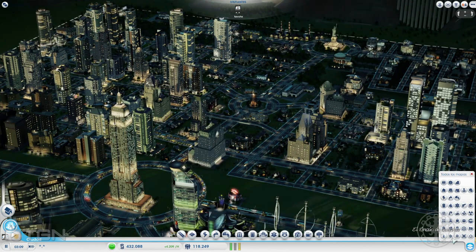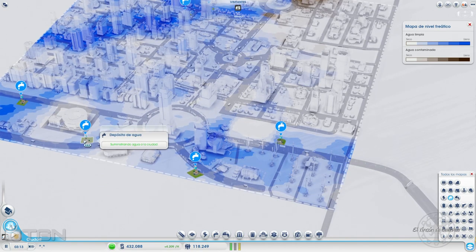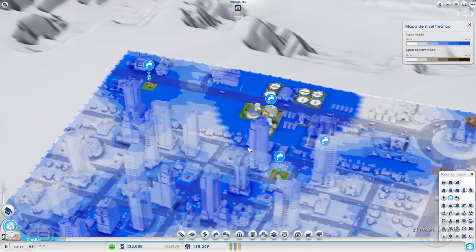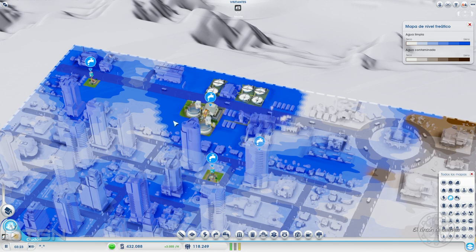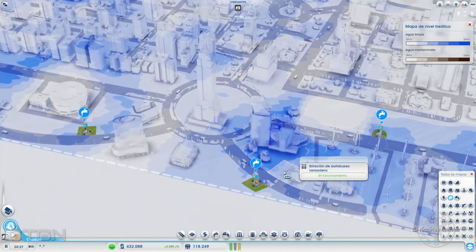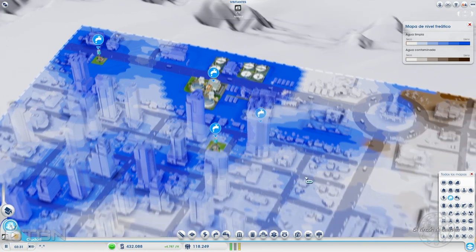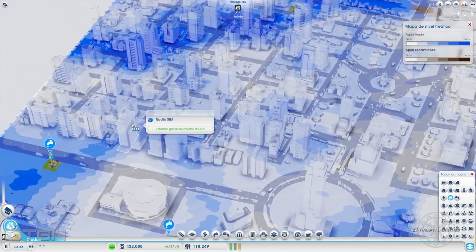Vamos a pasar ahora con el agua, que no lo habíamos mirado. El mapa de nivel freático: las aguas tienen aquí un extractor. Y estos extractores pequeñitos, no creo que le hagan gran servicio ya; yo creo que los puede eliminar perfectamente. Aunque no sé exactamente qué nivel está trayendo ahora mismo esta acción: tiene 39,4 y 46,8. Yo creo que con esta y quizás otro módulo más en esta zona cubriría todo. Aunque añadir de estos le da presión a la red de aguas. A veces cuando ponéis este edificio lanza el agua por las carreteras y a veces no viaja correctamente. Para hacer que llegue a todos los puntos tienes que poner otros puntos de extracción de agua. Puede ser que lo haya puesto por eso.